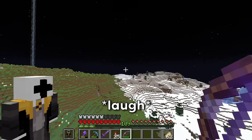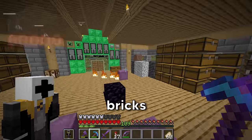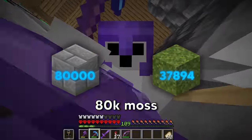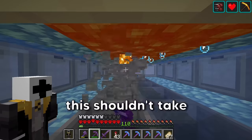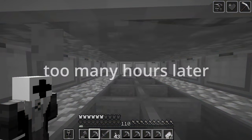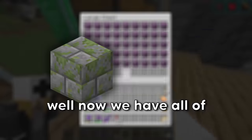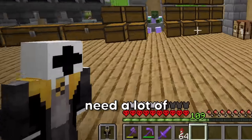Now we've built the Weasley's house, Hagrid's house, the Dark Forest, Buckbeak, a tower with the dragon, and the Quidditch pitch. It's time to start working on the castle. To build Hogwarts castle we need over 80,000 mossy stone bricks — and that means 80,000 stone bricks and 80,000 moss.